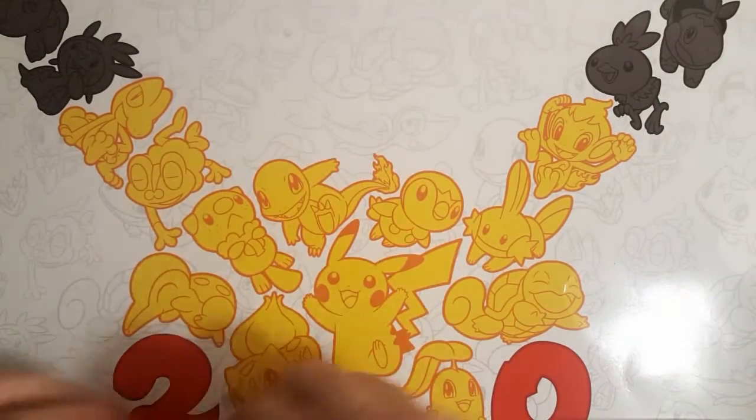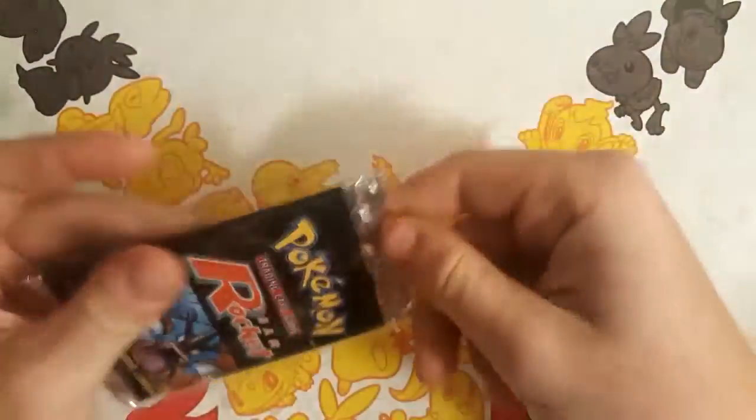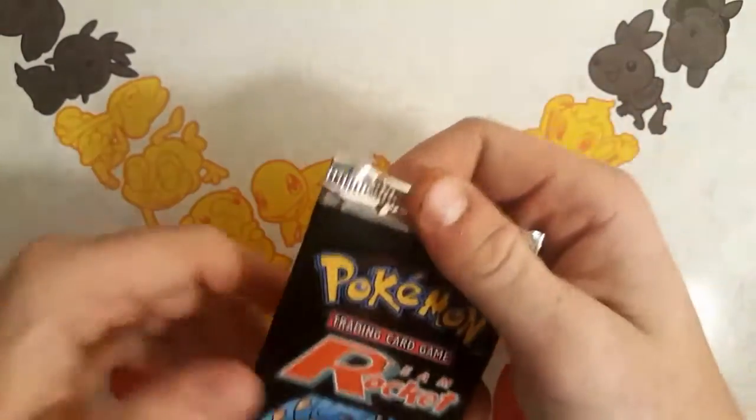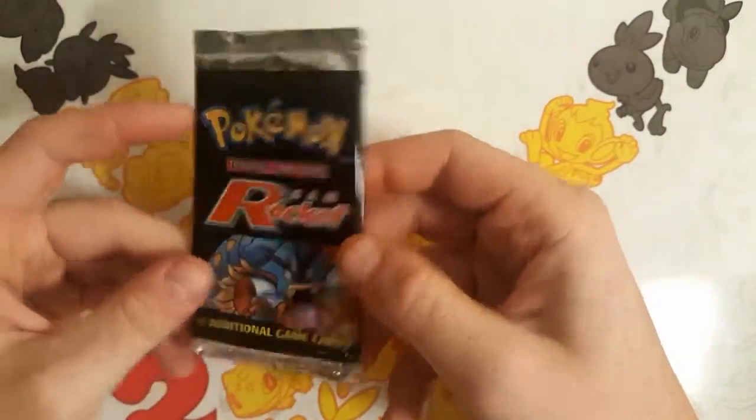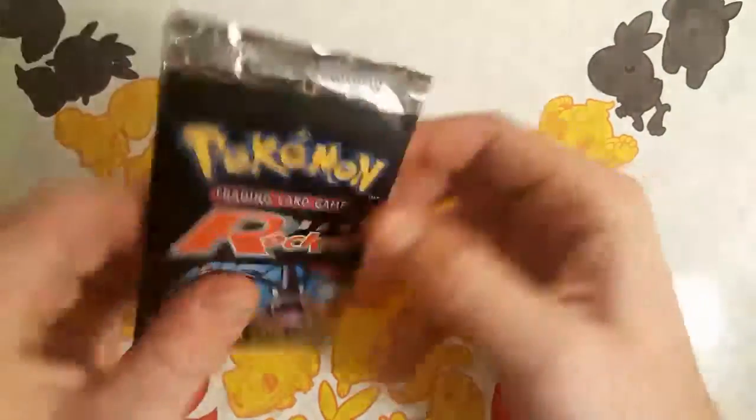So we're going to start off with this Team Rocket pack. By the way, I got this off of Instagram from a very reputable seller — the same seller that I bought the Fossil pack from, which was in episode 1 of Fossil Found. Just check out the artwork on this pack here. So we've gone over these packs before, we're not going to spend a whole lot of time going over them.